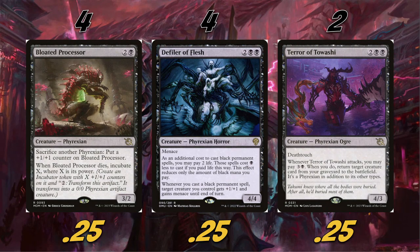Our last creature is Terror of Towashy — we're playing two of them. It's a 4/3 for four with deathtouch. Whenever it attacks, you may pay three to black; when you do, return a target creature card from your graveyard to the battlefield as a Phyrexian in addition to its other types. It's just a really solid medium card. Late game, with four mana we can bring back our Bloated Processor, Defiler, or Deep Cavern Bat — and it has deathtouch so it can trade with anything.